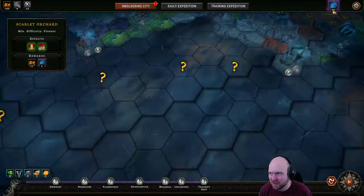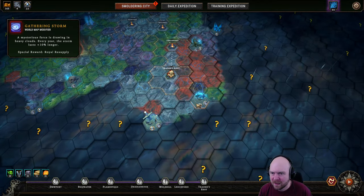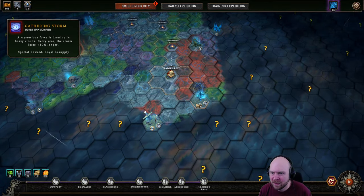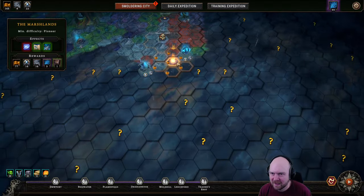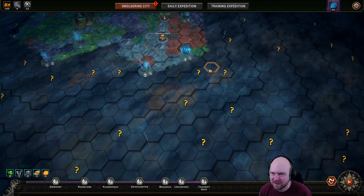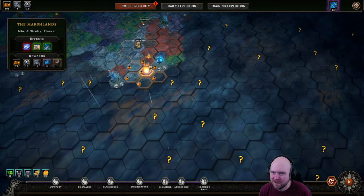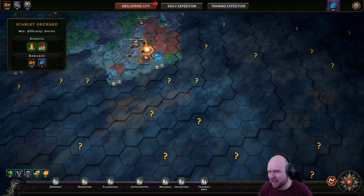Even losing an obsidian box, we should still be okay because we're at 55. We need 50 more. So we can either go here, and then that gives us the option of going here or here depending on what this is. Ancient battleground — not looking forward to that, gonna be honest, not a fan of that one.